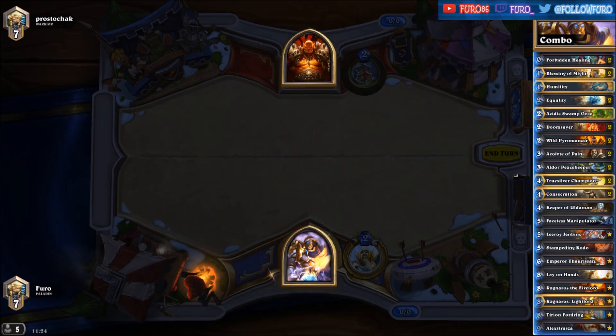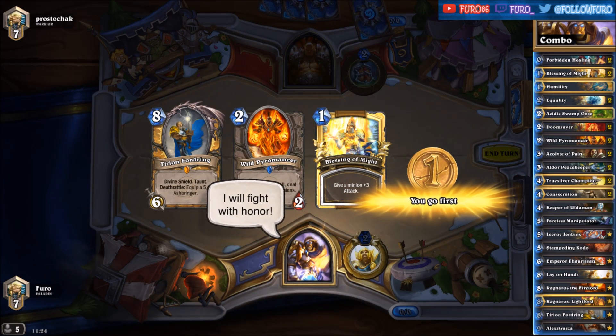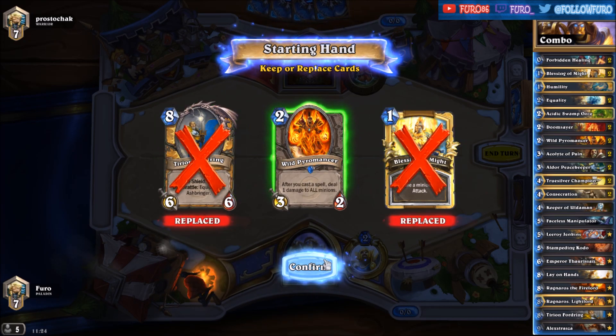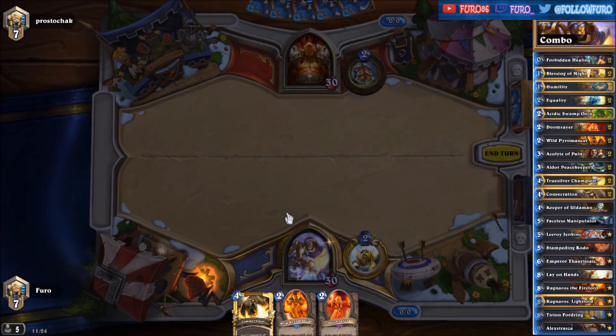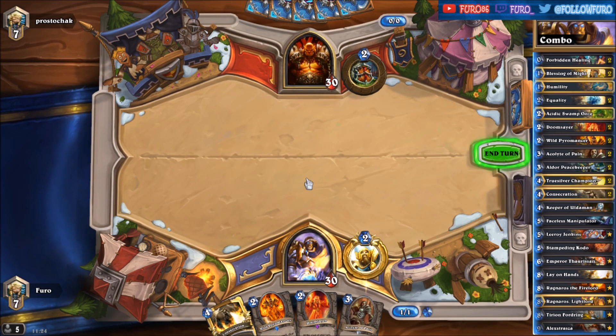Welcome to a new video! Today I will show you a new paladin deck. It's a combo one turn kill deck made by the Tart Hunter. As you can see we are playing Leeroy Jenkins, Faceless Manipulator and two Blessing of Might that will hit the opponent heavily in one turn if we can decrease its mana cost with the Emperor.